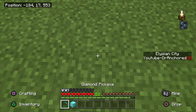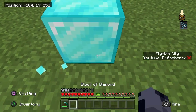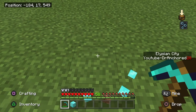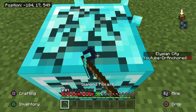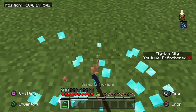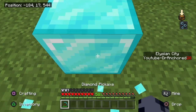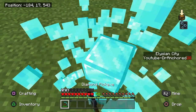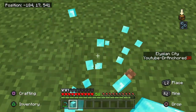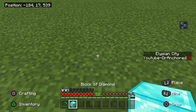If you do this quickly enough, a second diamond block should spawn on the ground below you. You then craft the duplicated block into diamond blocks, making sure you clear them both down to nine diamonds each so they don't disappear after you respawn them in. It requires a lot of luck and patience more than anything, but keep at it because it can get you tons of diamond blocks.